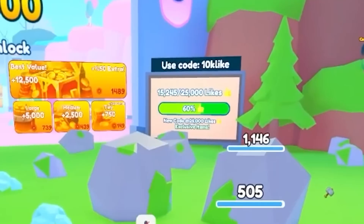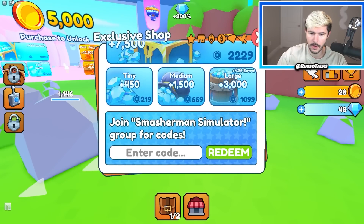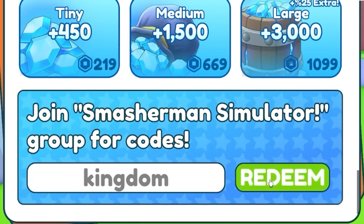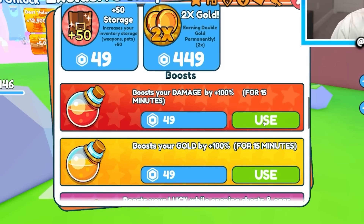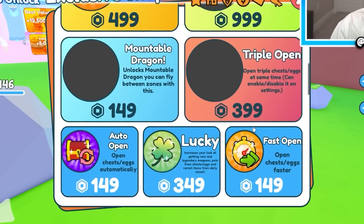Wait — what is that over there? Code Kingdom. Another code — look at us getting codes. Kingdom. Bam, I got a power boost. I'll take it. So I got a gold boost and damage boost. I don't have a luck boost, but I already got some good boosts.